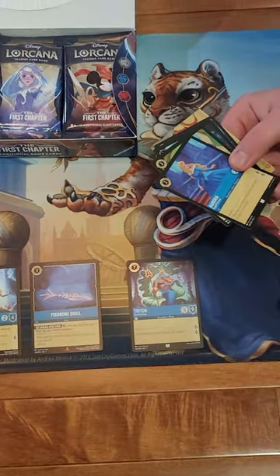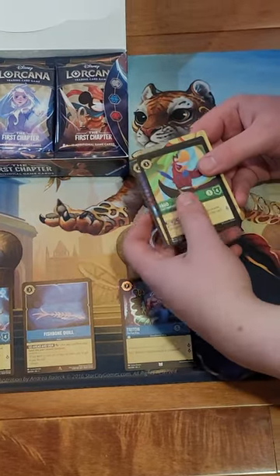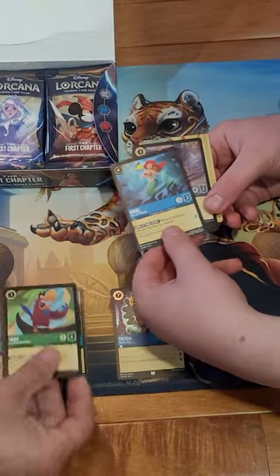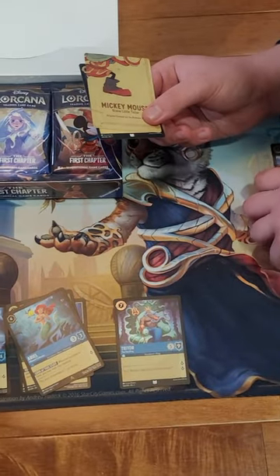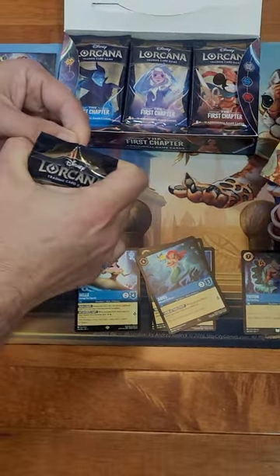We got Jafar rare, and a Little Mermaid Ariel, and foil Lilo right here. These packs are a little bit stiffer.